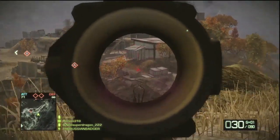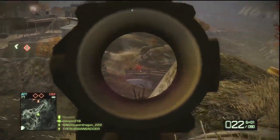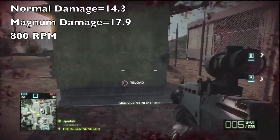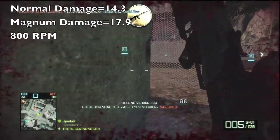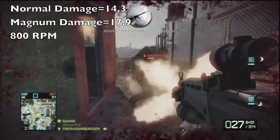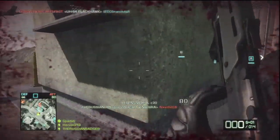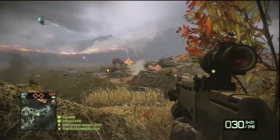First off we have the AEK-971. It has a maximum and minimum damage of 14.3 without magnum ammo, and 17.9 with it enabled. Much like the M16 and the F2000, it suffers no damage loss over range, meaning it deals the same damage from 6 meters as it does at 600 meters.